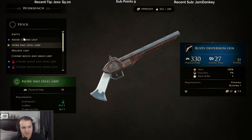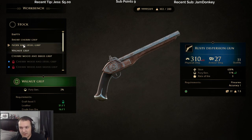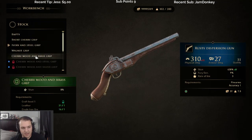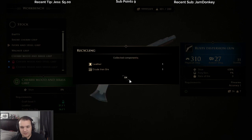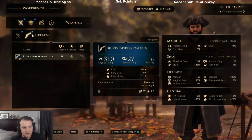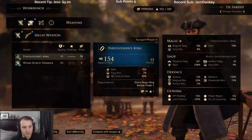This gives us better stamina and fury regen rate, and those are locked. We have craft level three, you can get that. I'll take this. Components collected — nice. Now you can recycle a weapon too. How about armor? Looks like we can.